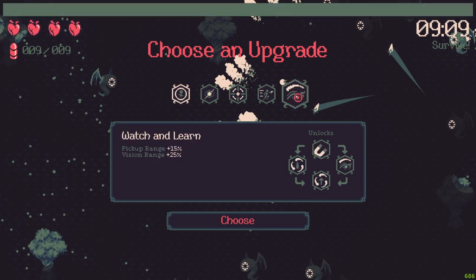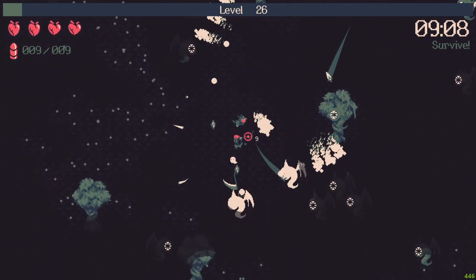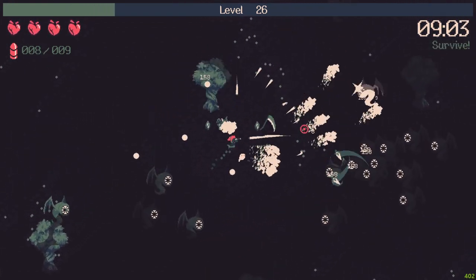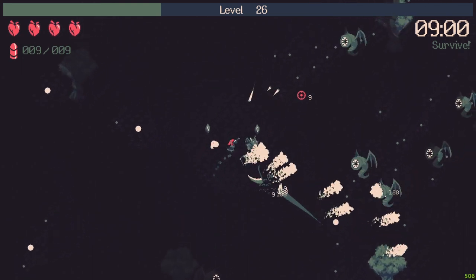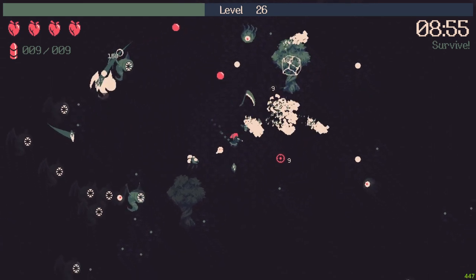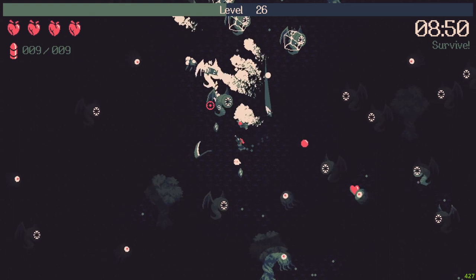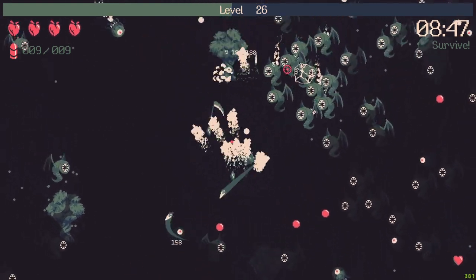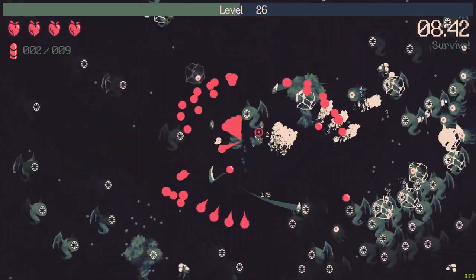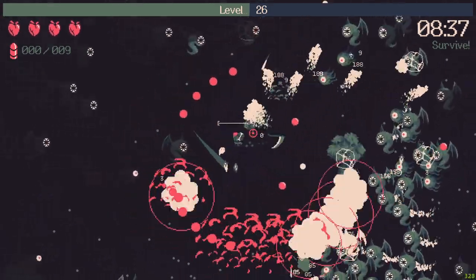Pick up range, vision range, holy shield — let's go with some pick up range so we can take all the experience we can here. We are killing them only with the summons. Let's try not to take the heart there. Let's try to shoot them for now and be careful about the bombs of the enemies — they will be kinda tricky for us.